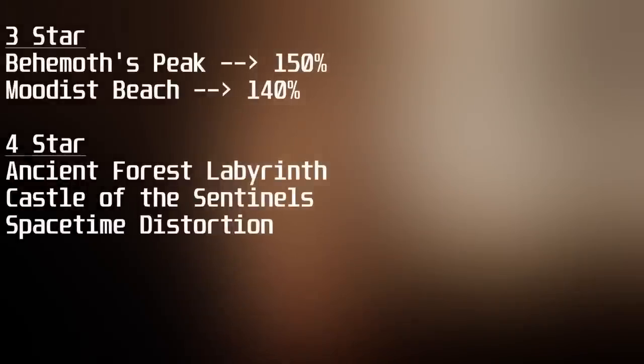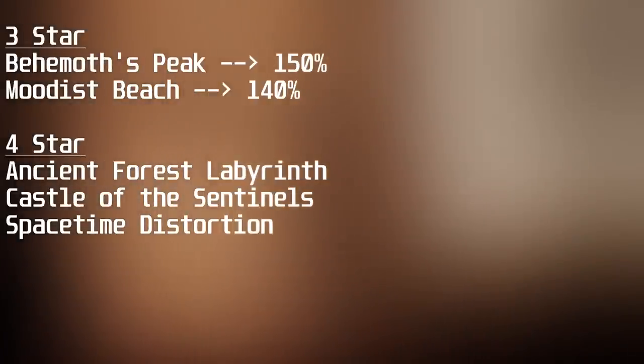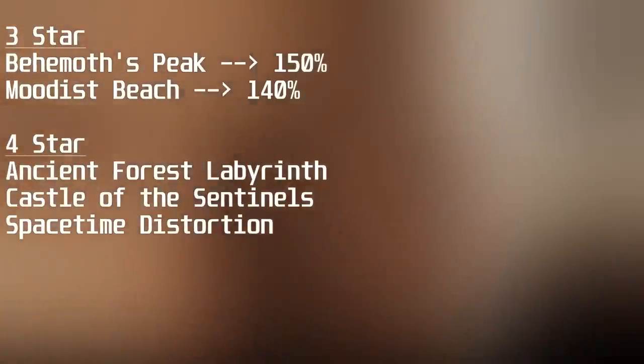We have some new stages, but before we get into them, there are new UL stars. Behemoth's Peak 3-star is now out with 1.5x magnification, as is Muda's Speech with 1.4x magnification. 4-stars are also available for Ancient Forest Labyrinth, Castle of the Sentinels, and Space Time Distortion.